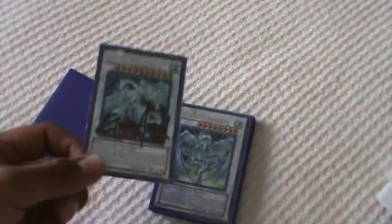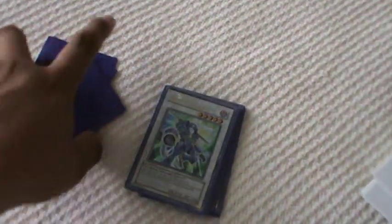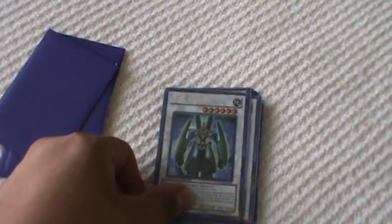You've got Shooting Star Dragon — he's amazing. One Stardust Dragon. Two Formula Synchron. One Junk Warrior. One Junk Gardna. The reason for Junk Gardna is that sometimes if you don't manage to pull your big plays, or you pull your other level 6, you could just bring Junk Gardna, stop your opponent from attacking with his good defense. He's a solid monster overall, and Junk Synchron goes very well into him.